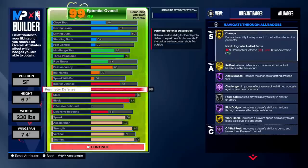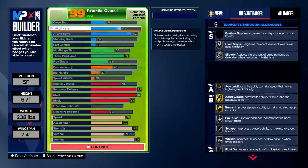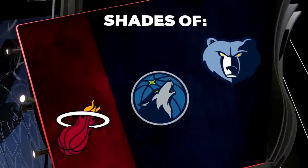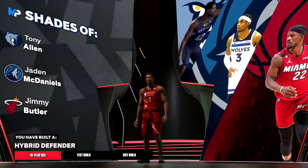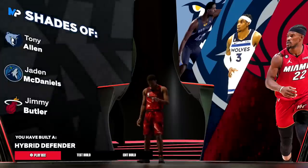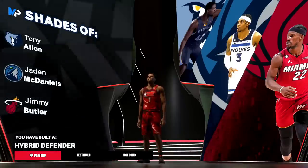You see Hall of Fame Challenger, Hall of Fame Ankle Braces, Hall of Fame Pick Dodger, Hall of Fame Off-Ball Pest, Gold 94 Feet, Gold Clamps - we actually get Hall of Fame 94 Feet once we upgrade our stamina. I'm really just trying to min-max this lock to the best of its abilities. Jimmy Baller, Jayden McDaniels, and Tony Allen for this one - Hybrid Defender - one of the only locks I've seen that actually gets contact dunks, a good three-pointer, and has good defense.